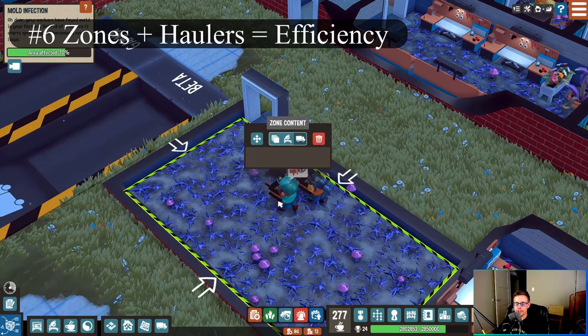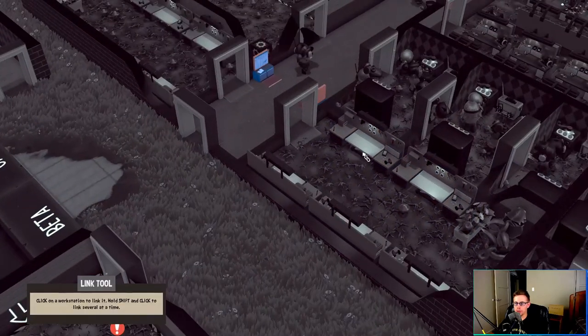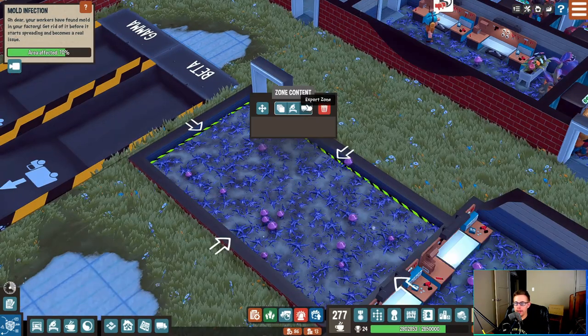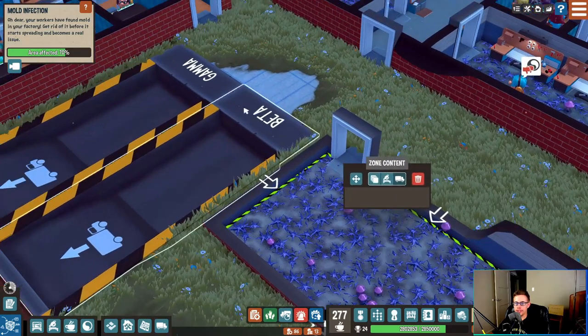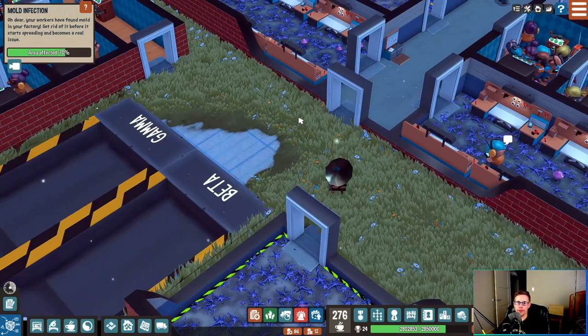Tip number six: zones. Whenever I make a storage area, I have the option to make it general storage, workstation input — where I can link it to a workstation or a billboard — and that way people will put whatever items are assigned to that zone there. That way you can have the cheaper haulers moving stuff around rather than your more expensive operators, which will save you a lot of money. Or you can have an export zone, which has your people set things aside for export and makes things faster.